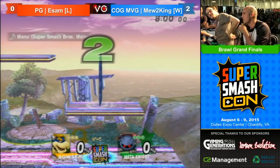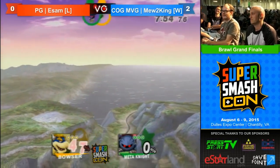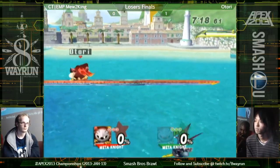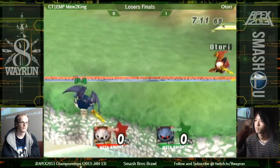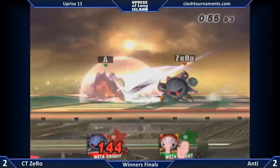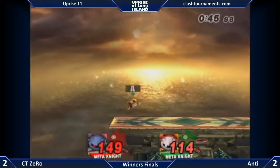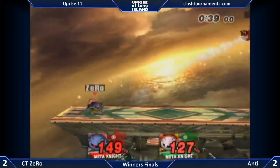He was one of few characters in Brawl to possess a combo tree that wasn't reliant on chain grabs, and his edgeguarding was legitimately godlike as well. The latter was in part due to his exceptional recovery, which was at least partially augmented by the fact that he could literally fly. Meta Knight wasn't the only character with the ability to glide, but the other characters that did weren't good enough for it to make a difference. With his up special, Shuttle Loop, also leading directly into a glide, he was the only character capable of gliding twice before landing. Fortunately, this created a character that was actually very skill expressive, and some would argue that Meta Knight being the only playable character would make for a more interesting game than if Meta Knight were the only banned character.